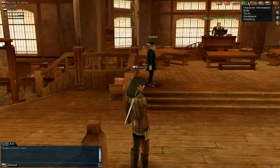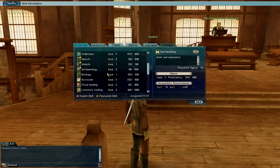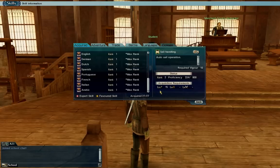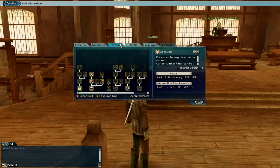Then we have here the skills — which skills you have. I will tell you later where you can acquire them and what kinds of skills are important for you. Then you have adventure — again there are three directions: adventure, trade, or battle.